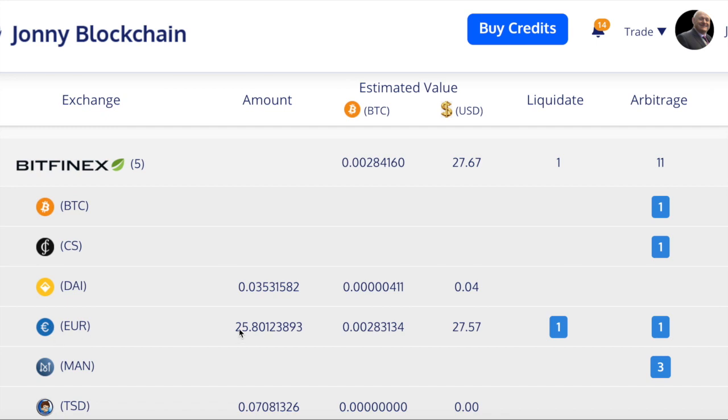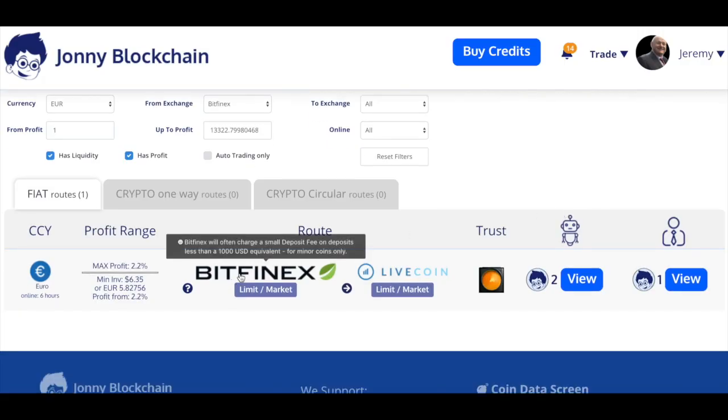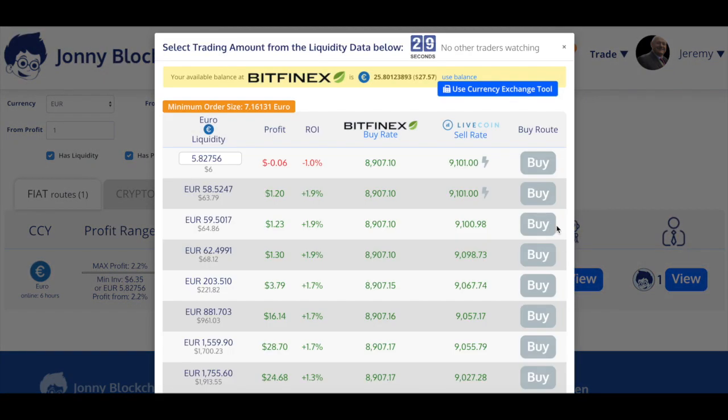I've got some euros — there's about 25 euros there. I can see there's a liquidation and I can see there's an arbitrage, so I'm going to click on the arbitrage. I can see that the robot can do it at 2.2 percent, so I click on View and I'm going to use my balance.